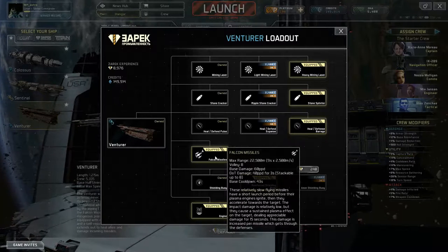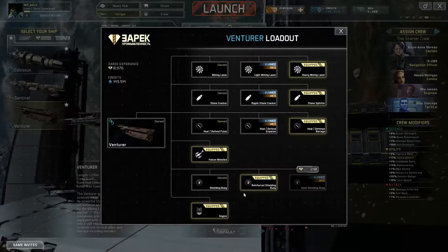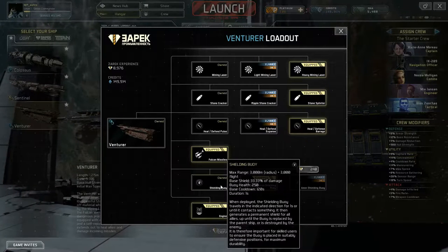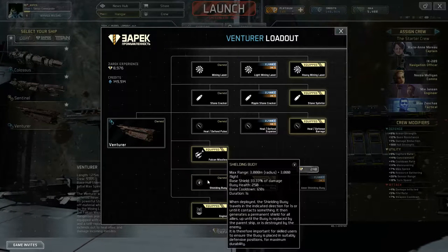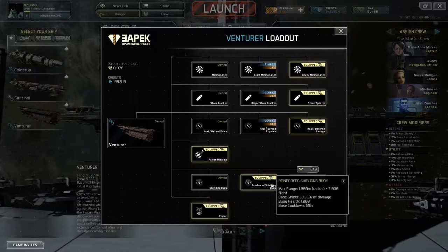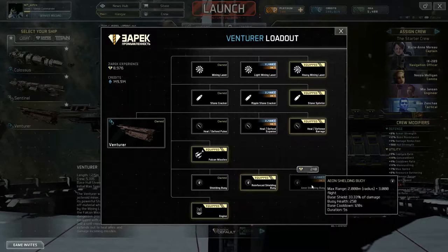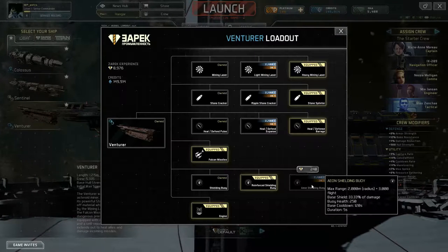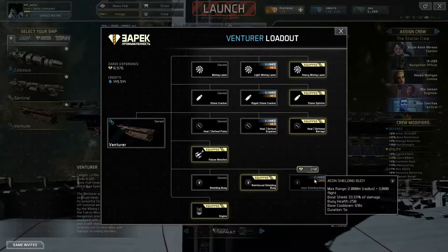It also has missiles for additional damage, and a shielding buoy it can launch. The standard buoy has a three kilometer radius, takes one third of damage away, and lasts for one second — good for expected high incoming damage. There's one that lasts until it's killed with a thousand hit points, also taking one third of damage, but only in a one kilometer radius. The final variant has a two kilometer radius, takes one third of damage, and has a five second duration.